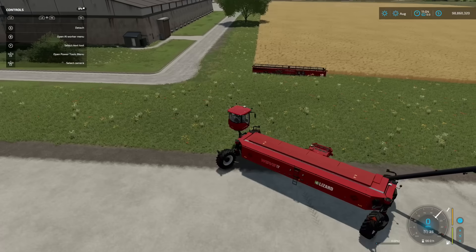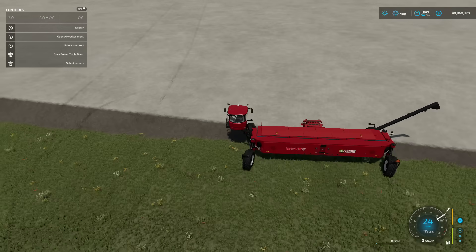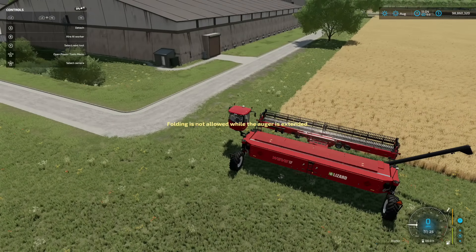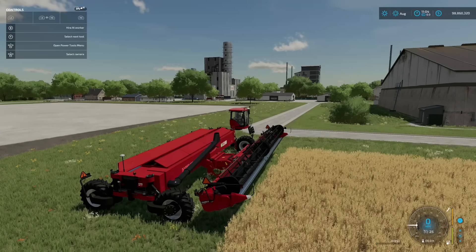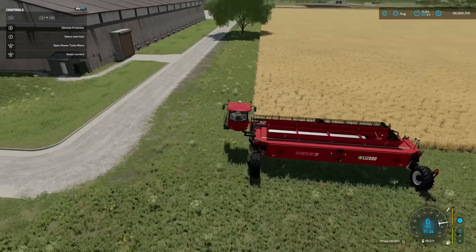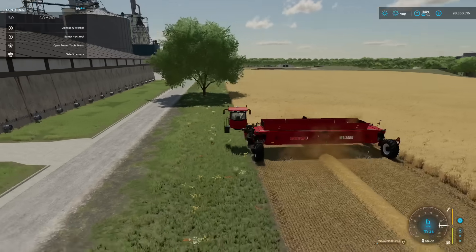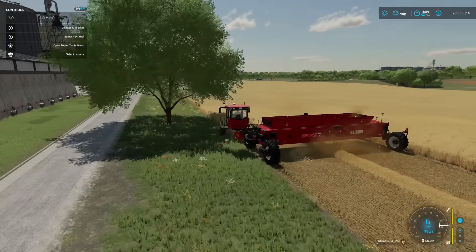With all-wheel steering set, it will basically just do a big circle. You can use a corn header or a regular grain head — I've got the base game Case IH here. Once the header is on, you can hire a worker just like that. It will harvest at the same speed as your header allows. The tool height control for headers mod from DD Mod Passion works perfectly fine with this, and it's compatible with Colossus headers too. Top speed is 25 miles an hour.